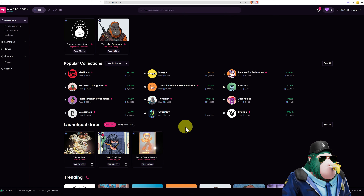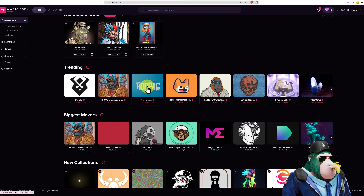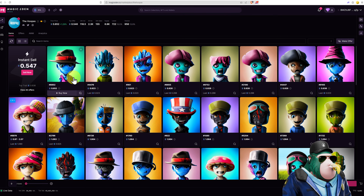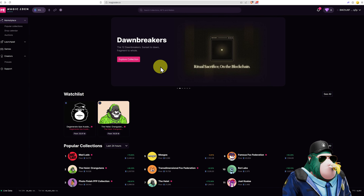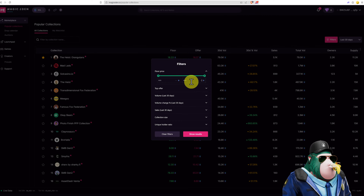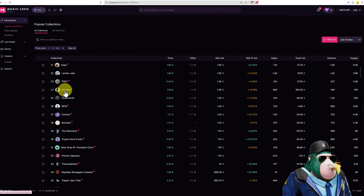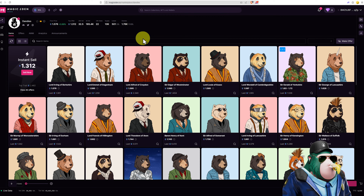I've got 5 SOL — let me show you what we can buy and sell so you get familiar with the platform. Nothing I'm about to buy is in any way a recommendation. Let's check out the Hoopers. Ideally, what we'd like to see is not too much of a difference between the Buy Now price and the Sell Now price. At the moment NFT interest is a little bit down. An easier way to find the Buy and Sell price is to go to Popular Collections and use a filter — floor price maximum 4 SOL, minimum 1 SOL. Let's have a look at Dandies. Personally, if I'm buying an NFT, it's because I like their community, utility, what they've got planned, their game, etc.